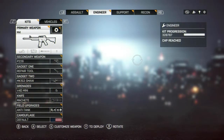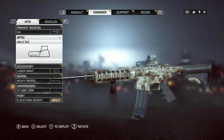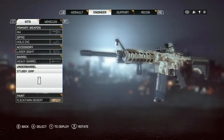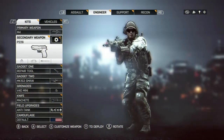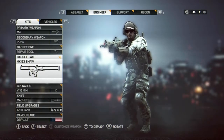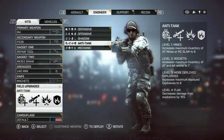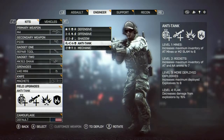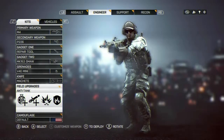Onward to the Engineer class. Run the M4 — classic, love this gun, I love the way the balance is. Got the Holographic, laser sight again, heavy barrel, and a stubby grip. Rocking the desert camouflage, really like that. Got the P226. Repair tool. Mini grenades are great. Machete. Anti-tank for the field upgrade — helps with rockets, because I like to take out helicopters given the opportunity. Run the anti-tank.